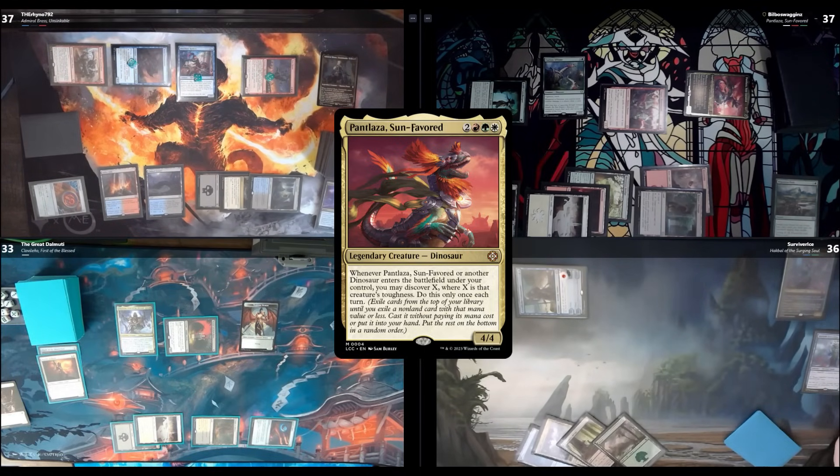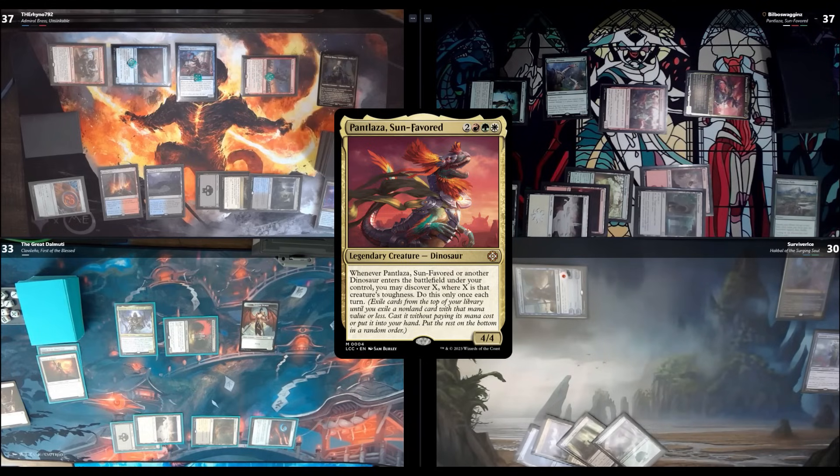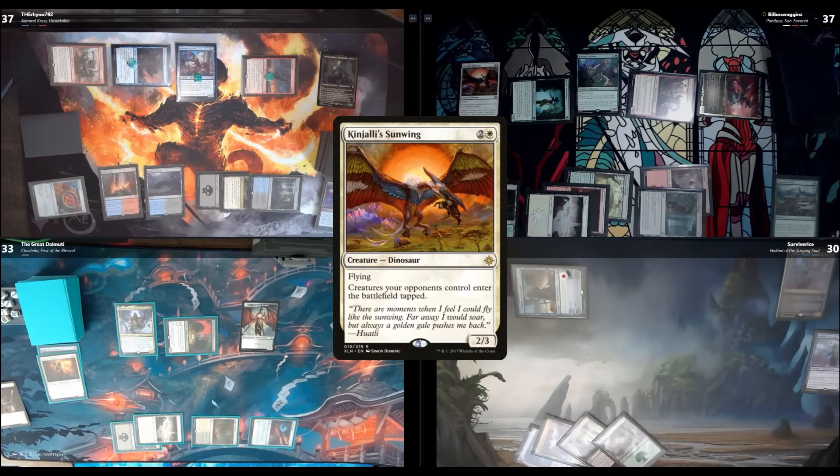That's six total damage. I draw two cards off Curious Altasaur's combat trigger and go to my second main. I'll play Kinjalli's Sunwing — it makes all of my opponents' creatures enter the battlefield tapped. It's not symmetrical — just opponents. After that, I pass.